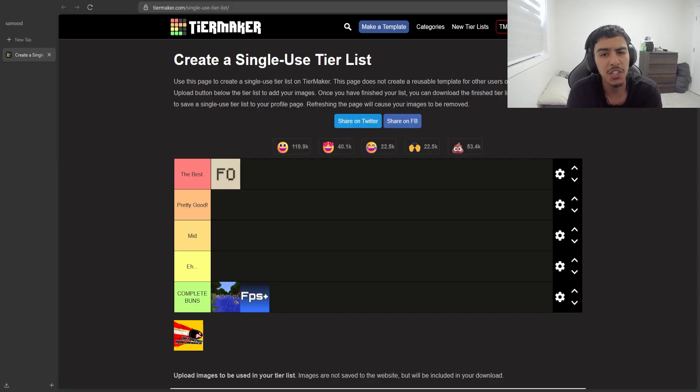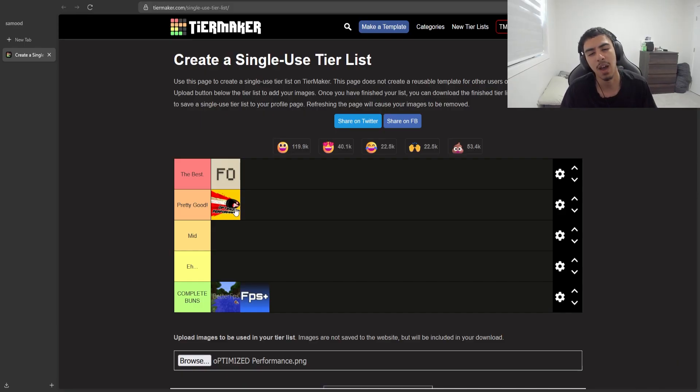On the tier list: Fabulously Optimized gets the best tier, Optimized Performance gets a 'pretty good' tier since it did less FPS than Fabulously Optimized but still worked well. Better FPS and FPS Plus both didn't work at all so they get complete worst-tier ratings. If you want to boost your FPS in Minecraft, go try out Fabulously Optimized — this is not a promotion, I genuinely was interested in making this video. Peace out.